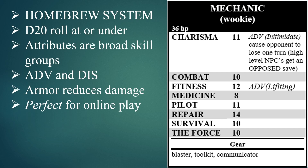Now I use a homebrew system and it's not strictly homebrew. It's kind of based on the White Hack game, which I like a lot — and if you play Black Hack, that's very similar. It's d20 roll at or under. They also tell me Dragon Bane is roll-under, although I haven't been able to play Dragon Bane yet.